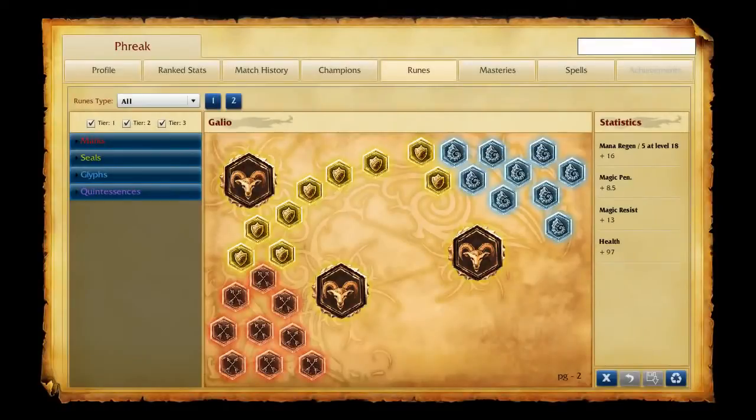There are a few sets of runes you can use. Magic penetration marks and flat health quintessences are definitely best. Mana regeneration per level or health per level work for seals, and cooldown reduction or magic resist are great for glyphs. Try to stay away from dodge as a stat — it might make your ultimate weaker.